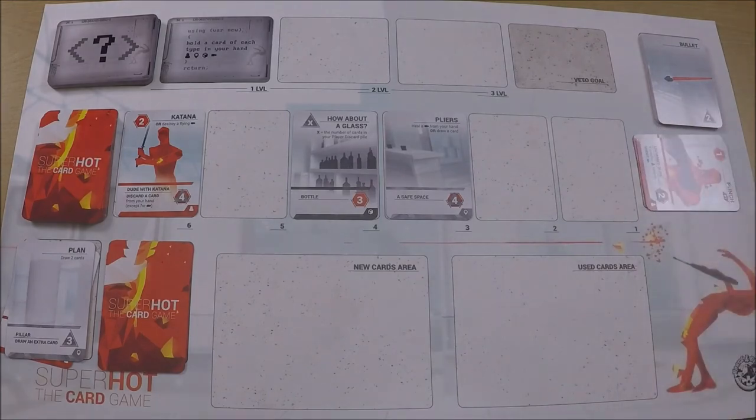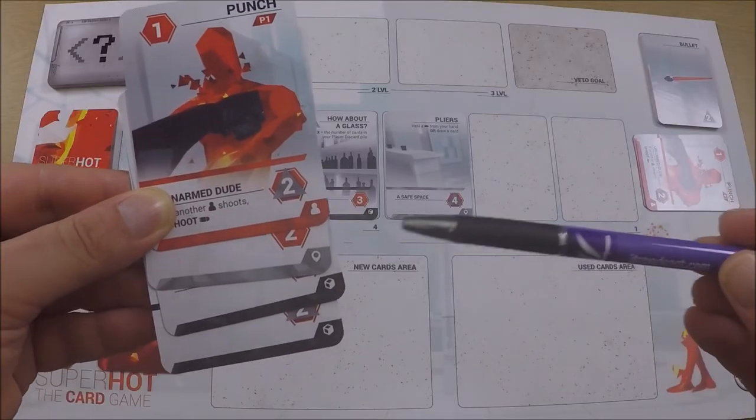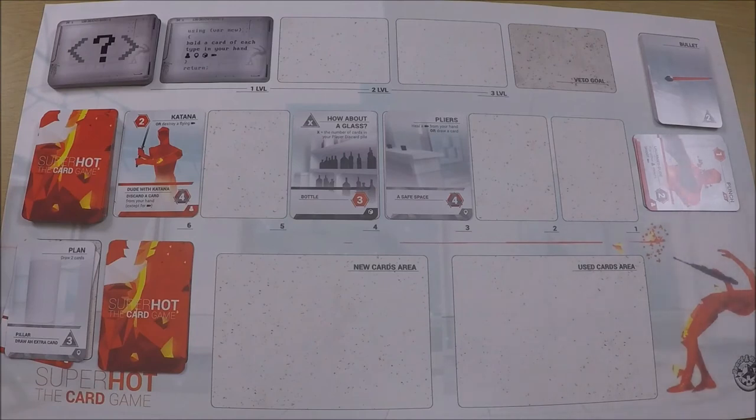The next phase is to check goals. I've got four cards and three of the symbols I need: the little dude symbol, whatever that is, and the little box. I just need a bullet in my hand, but my hand is going to change a lot so hopefully I can get it soon.